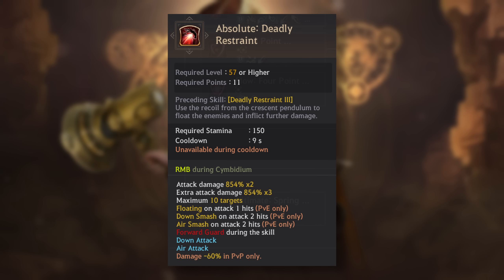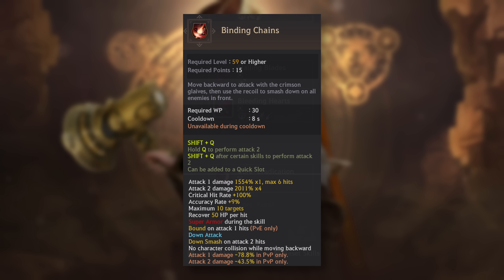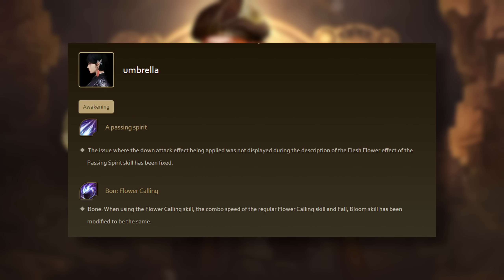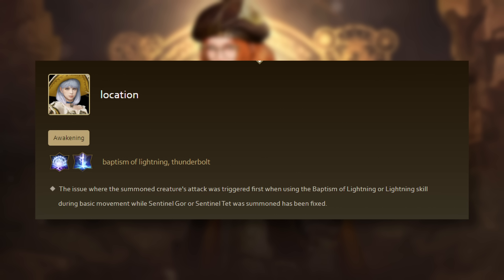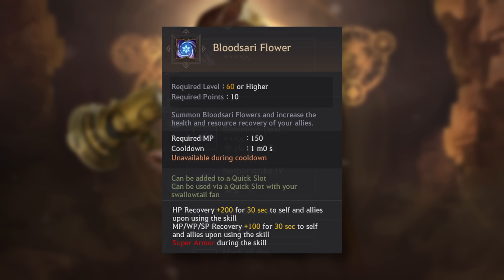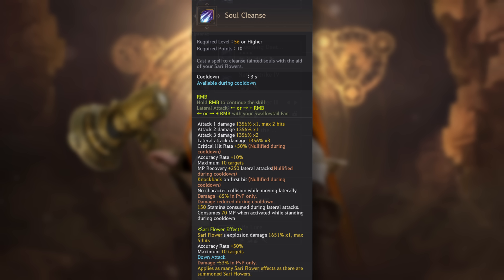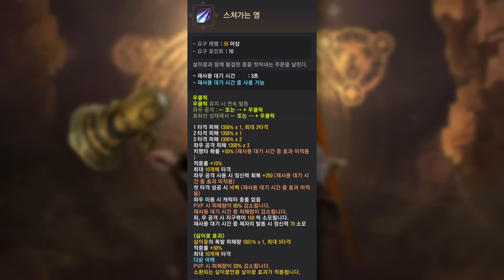We'll see what happens in this week's test server patch — either they'll revert the changes or they'll decide to do something different. What I can tell you is what did go live in Korea and on our servers. Even though Super Armor and Forward Guard changes didn't go through, they did get things like the Awakening Woosa Soul Cleanse down attack added on the tooltip for Awakening Witch. The issue where summon attacks triggered first when using Barrage of Lightning and Lightning Blast during basic movement while Gortet was summoned was fixed. To show you what was on test server versus what is live in Korea — this had SA on test server, it does not have SA on live servers. The only thing that didn't go through was the SA changes.